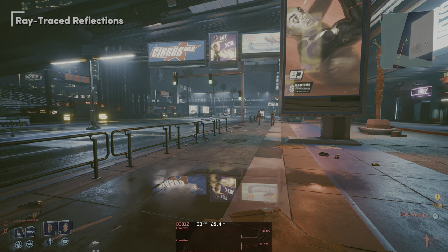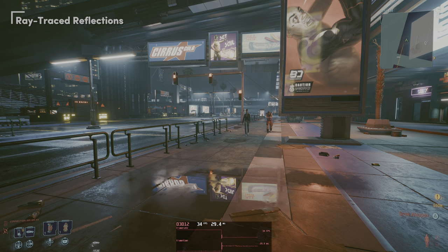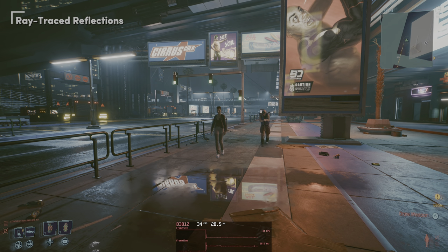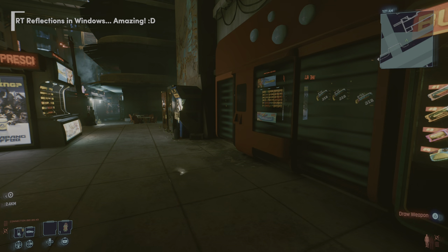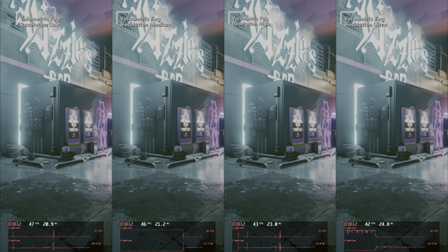What does look 84% better is ray traced reflections, and they cost even less than psycho reflections — only 20% less performance than the ultra screen space reflections. Also you get reflections in windows or glass, and that looks so good. Turn on those ray traced reflections. And if you don't want to have much to do with ray tracing, just turn on the ray traced reflections, as these make such a big difference.